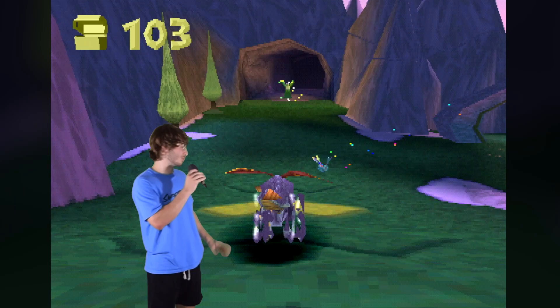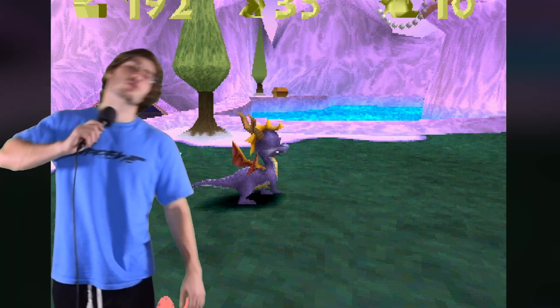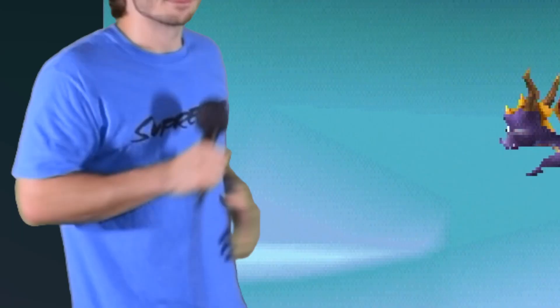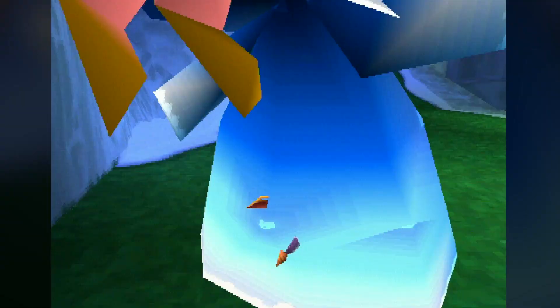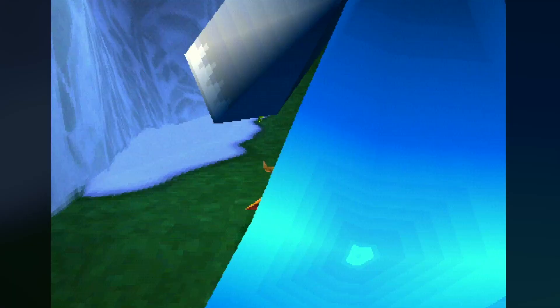We're also introduced to the supercharge ramps that come in handy going forward. So why don't we just charge our way into Wizard's Peak, where we use many of the supercharge ramps to bop these big wizards. To be completely honest, I didn't explore this level the way it was intended to be explored. Apparently there's a lot of supercharge transfers that get you to secret areas.